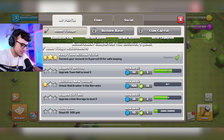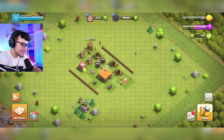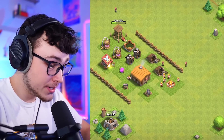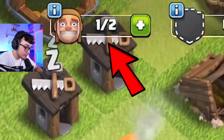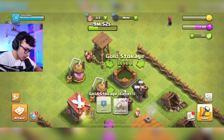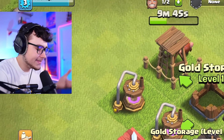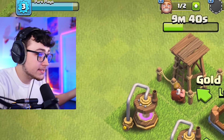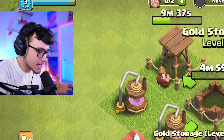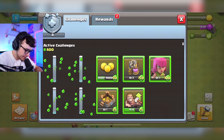We got an alert — unlocking the archer in the barracks gives us 5 gems. This is a monumental episode; hopefully one day we'll look back and admire the start of this series. Since a builder slot is now open, I want to upgrade my gold storage. Right now I can only hold 4,000 gold, so if I attacked someone with 10,000 gold I could only get 4,000 and the rest would be wasted. I want to upgrade this storage to hold a lot more.